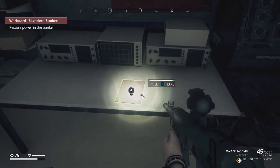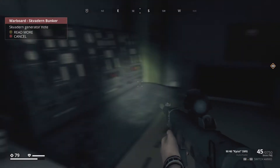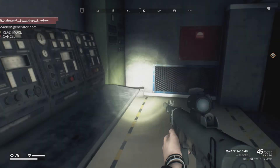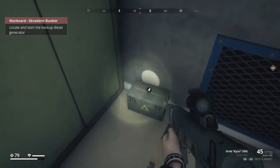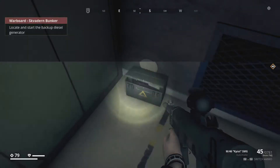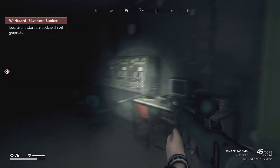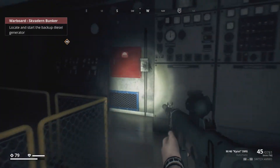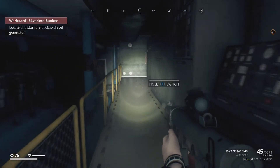What's this — let's take it. Generator note: 'Generator broke again. I'm off to the auxiliary power room to turn on the backup diesel generator. Don't touch anything until I'm back.' Okay, so we'll need to do that. You can see it's sparking — something went wrong.